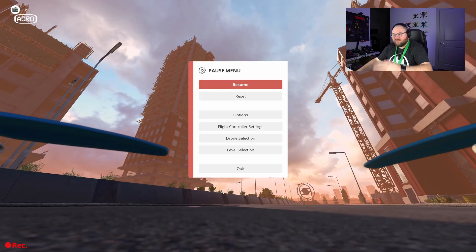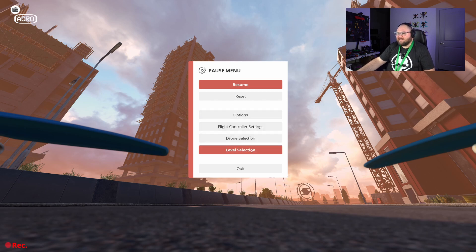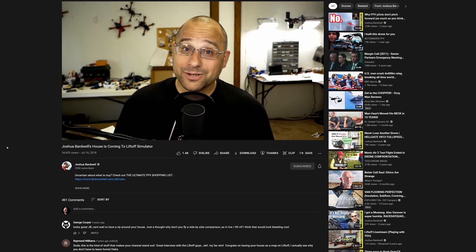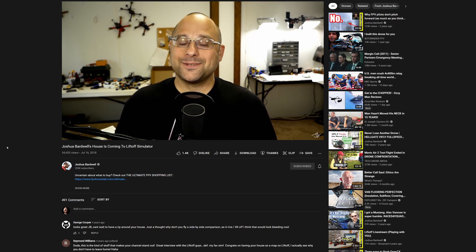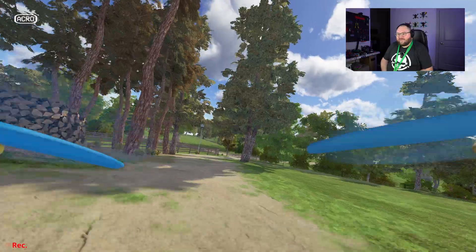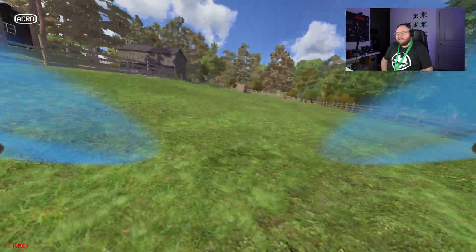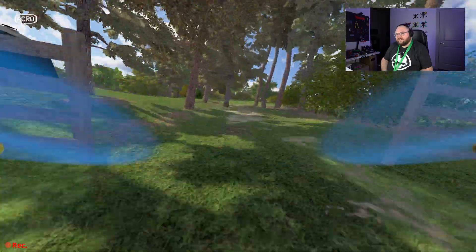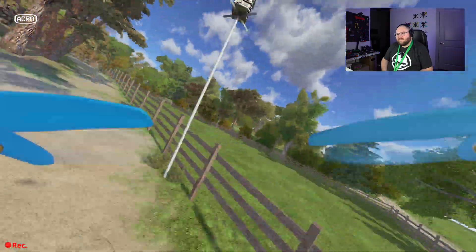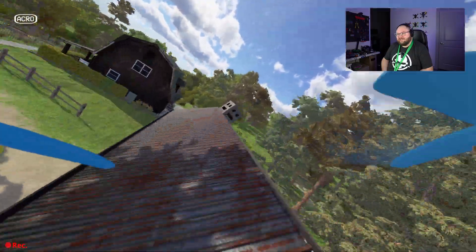Let's do another level. Those of you that have played this game might know where I'm going — Bardwell's yard. You can't play this game without doing Bardwell's yard. For those new to FPV, Bardwell's yard refers to Joshua Bardwell's house and yard. They mapped his yard and his house, so if you want to fly his yard from all his videos, here you go. Maybe the number one reason to get Liftoff — get to fly around in the man himself's backyard. He's got a nice little fly spot.